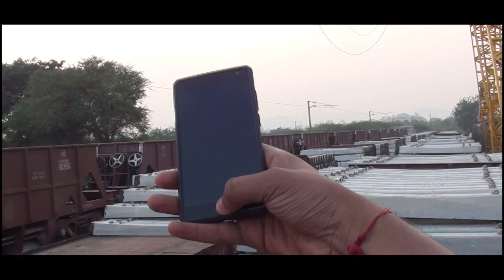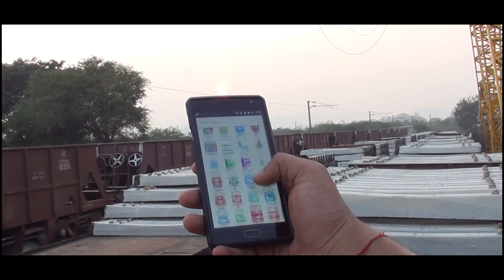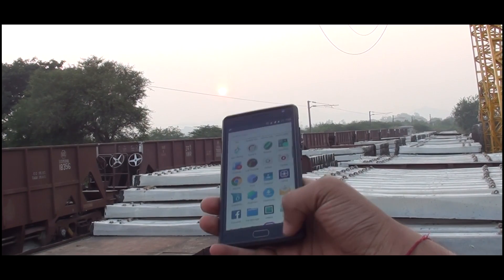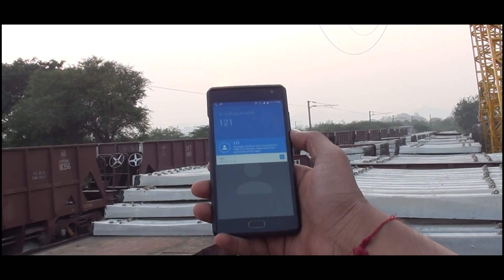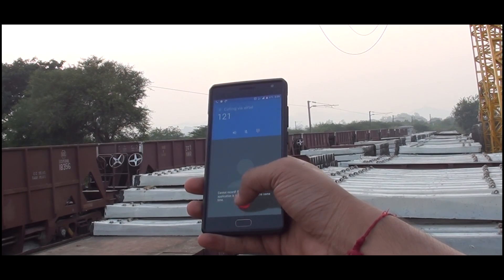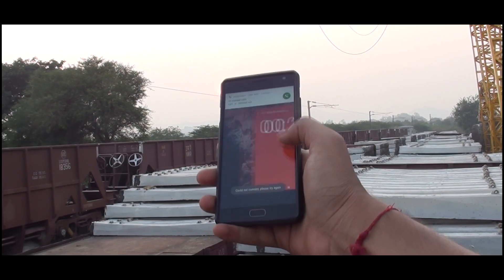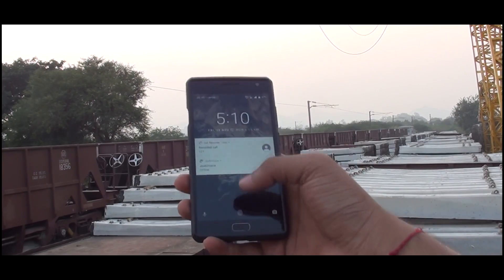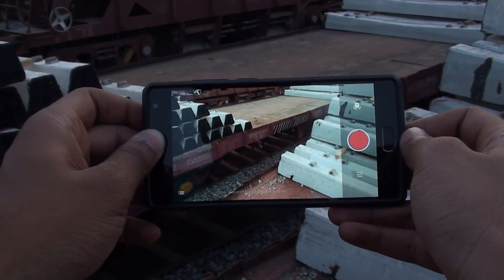Coming to bugs - there are a few. The first is lag, which can be easily fixed with an occasional reboot. The second is that you need to select 'Ask Always' for the default SIM when making calls, otherwise it will select a random SIM. That happens occasionally, not every time. The third and biggest bug is that the camera app stops working after some time - specifically the video recording part only.